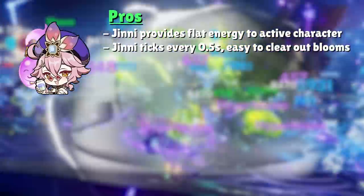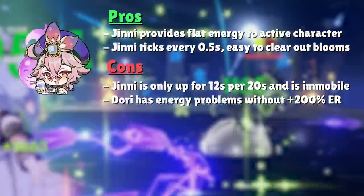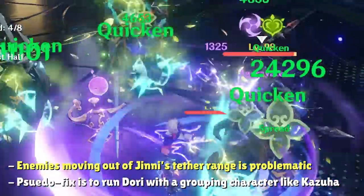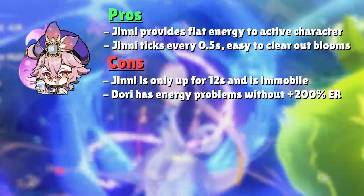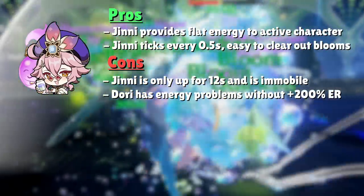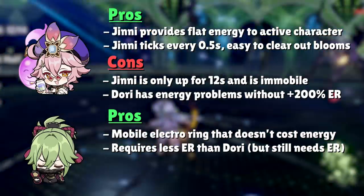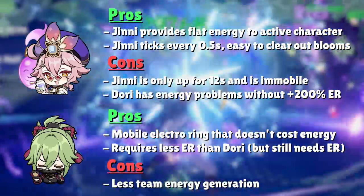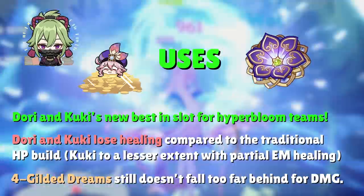Dori's Jinni provides consistent Hyper Bloom creations and provides energy to the active character with her elemental burst. The downsides are that her Jinni is immobile and Dori suffers from energy problems — if enemies move out of Jinni's tether range, you can run Dori with a grouping character like Kazuha. Dori also has an 80 energy cost burst, so aiming for around 200% energy recharge can take away substat rolls from EM or HP. Kuki, on the other hand, has a mobile healing ring and less energy problems since she's not completely reliant on her elemental burst. However, her healing ring pulses less frequently than Jinni's damage ticks, and Kuki provides almost no energy generation to teammates without Favonius Sword. The verdict for Dori and Kuki Shinobu is the same as Toma — you can absolutely use the 4-set Flower of Paradise Lost if these characters are your dedicated Hyper Bloom DPS characters.